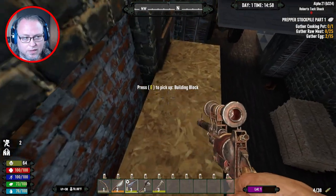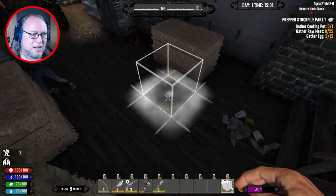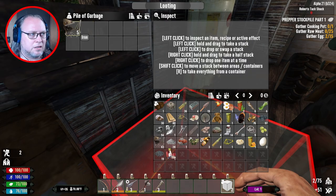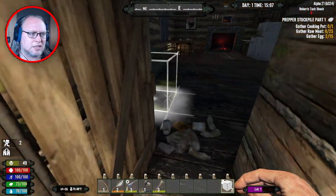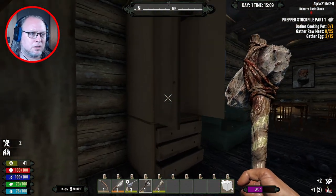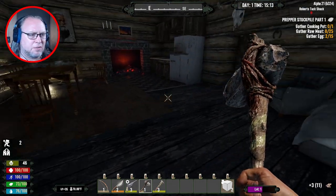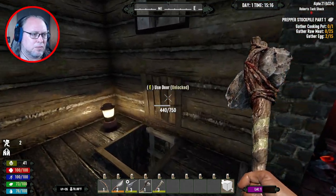Is there anyone else? Was that all of them? Furious fists — I don't know if I'll use fists at all in this, unless there's some sort of quest for it, then I might. I know there's a trapdoor over there behind the table next to the fireplace, and that's where most of the zombies are going to be. Is it locked? It is not.